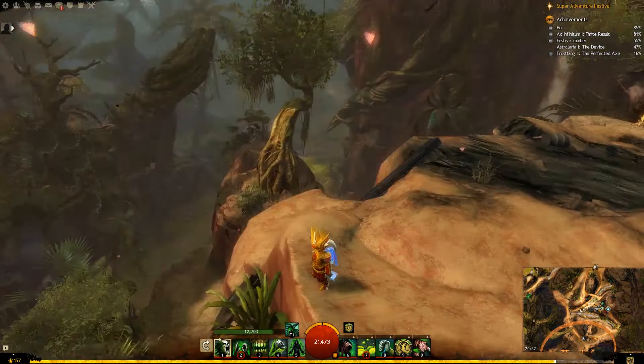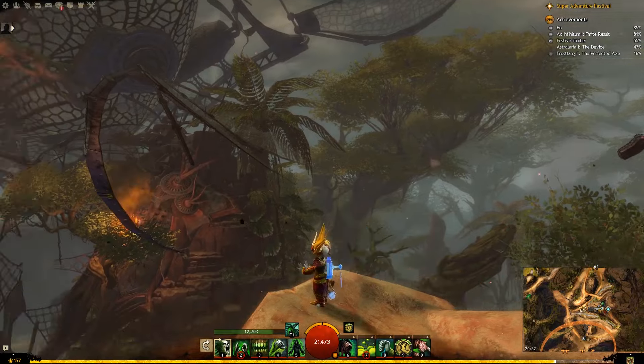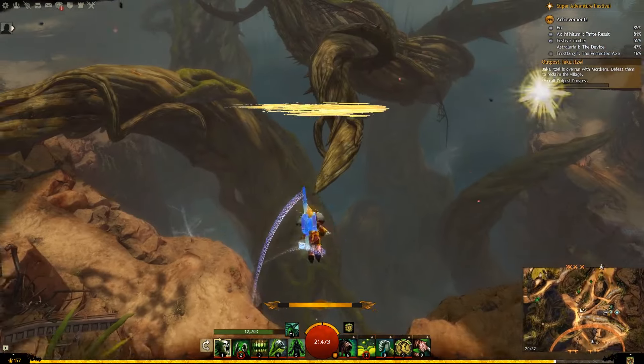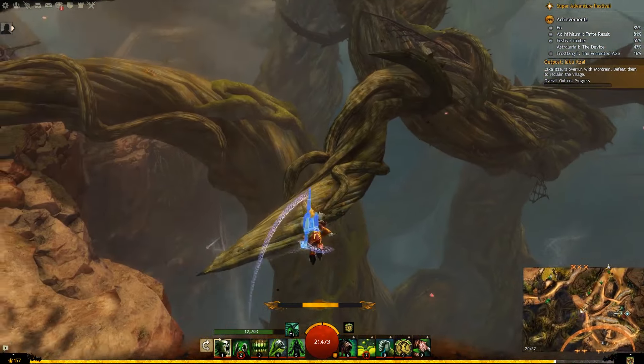Hey guys, I just want to bring you a new video to show off the new holocopter — the Superbenchbox holocopter glider and backpack skin. So it's basically a backpack and a glider and it's a helicopter. It's pretty cool, I really like it.